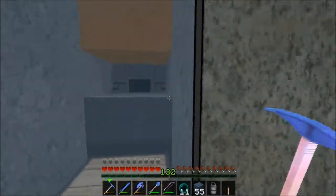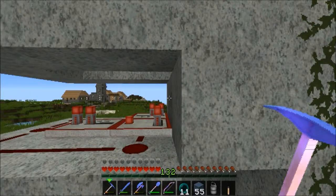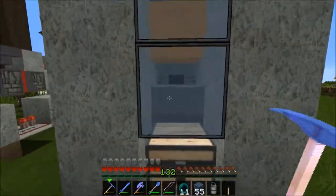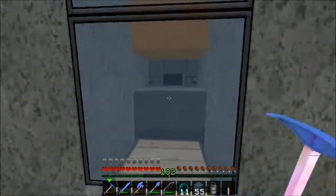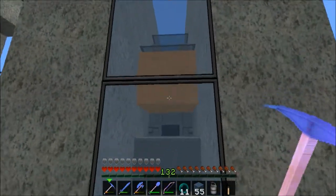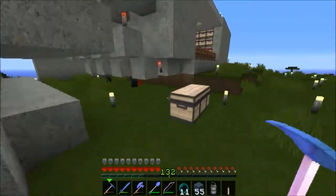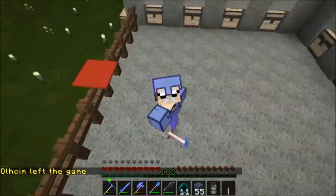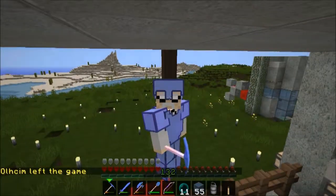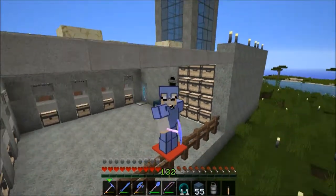Now this is a fully automatic chicken cooker. What's going to happen once they start growing up: they're going to lay eggs, which are going to go into that dispenser. That dispenser is going to fire because of the clock. When it fires, it's going to fire the egg into here — every once in a while one will turn into a chicken, that will grow up, get killed in the fire, and drop their loot. Unfortunately this is a quick episode because I really don't want to turn this episode extremely long with me trying to get cows and pigs over here.